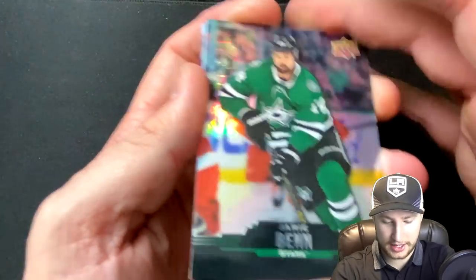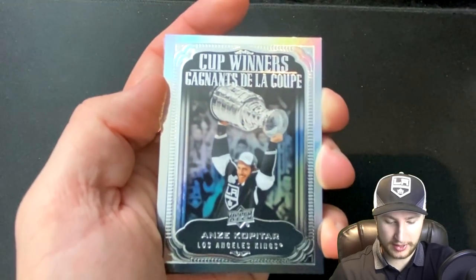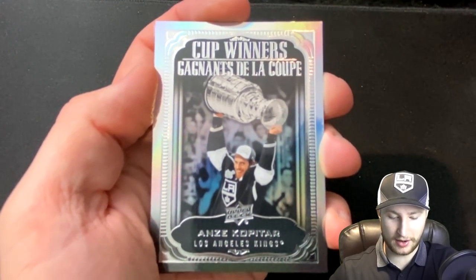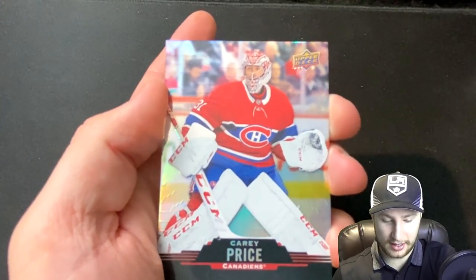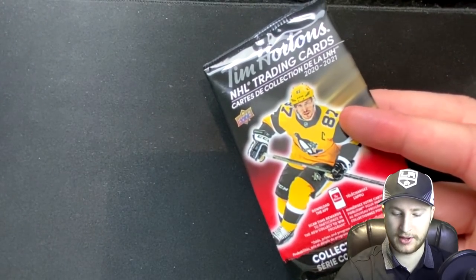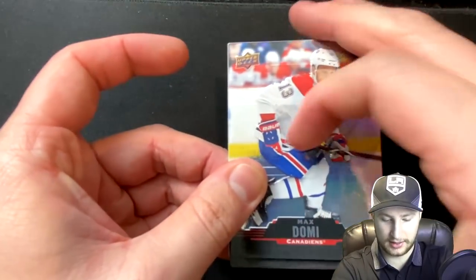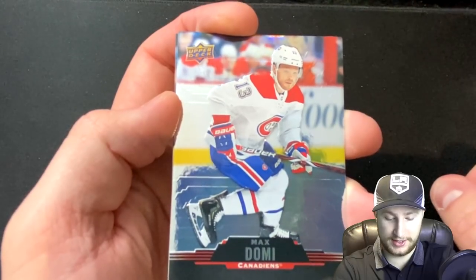Here we go, this is our third-to-last pack. We started off with a Jamie Benn — that's a decent card. We're going to get oh my word, a Cup Winners Anze Kopitar — wow, that's a neat looking card. And then we get ourselves a Carey Price. Okay, we only have three goalies but I think we have two defense so far.